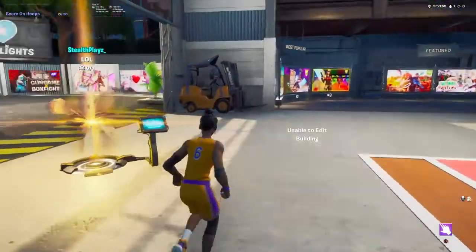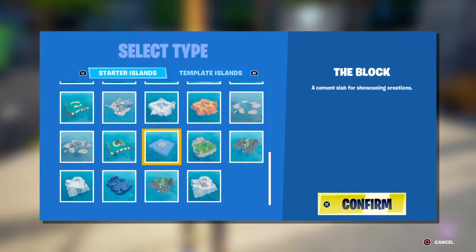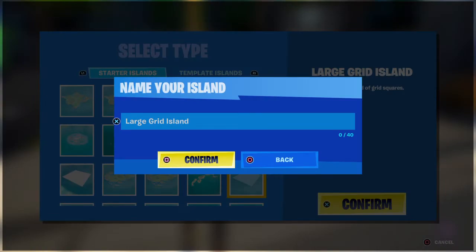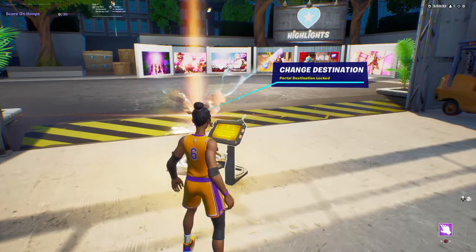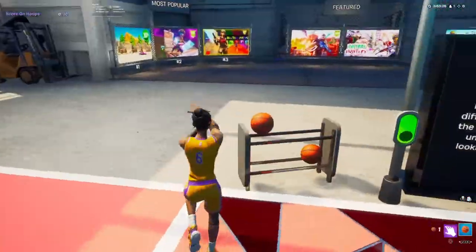Welcome back to another YouTube video. For the uncharted map, I got a comment asking if I can do a tutorial. I don't have a support creator code. I use a grid snap — the large grid snap. We're gonna go ahead to that and start creating this grid snap. There's some copyright music in the back sadly, so while we wait let's get started.